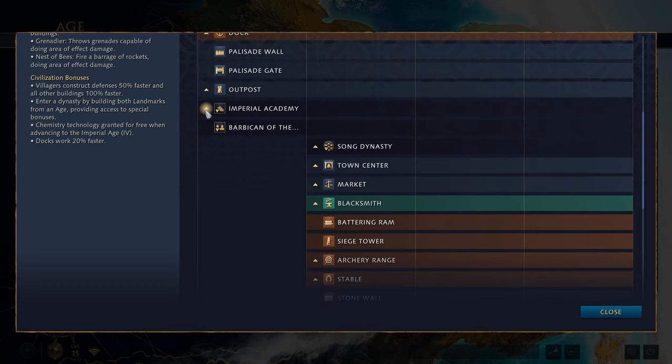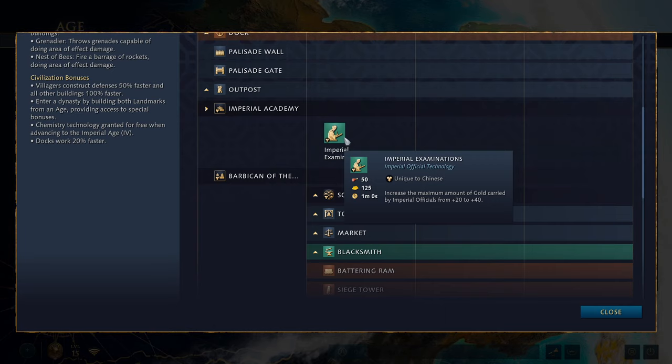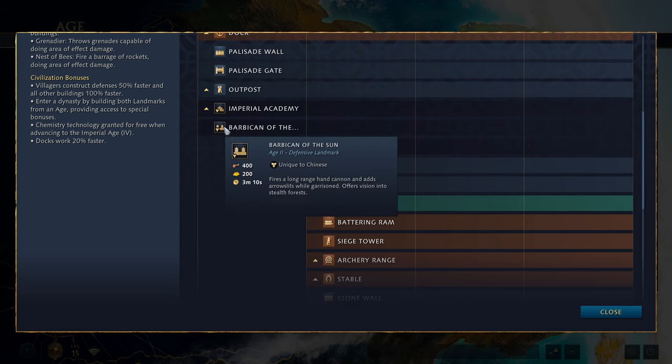Moving on to the dark age landmarks. The first is the Imperial Academy, which allows nearby buildings to generate 100% tax gold using the influence system — so you'll want to place frequently used resource or production buildings around it to get the most out of it. There's also a unique upgrade here, Imperial Examinations, which increases the maximum gold carried by Imperial Officials from 20 to 40. The second landmark is the Barbican of the Sun, which fires long-range hand cannons, adds arrow slits while garrisoned, and offers vision into two stealthed forests. It can be a strong early defensive building, and with the Chinese building speed bonus you could even place it near the enemy base or mid-map to deny resources.